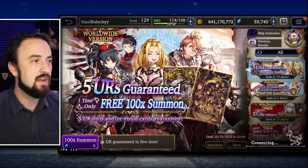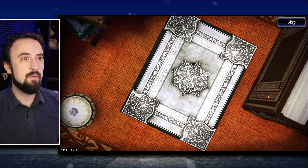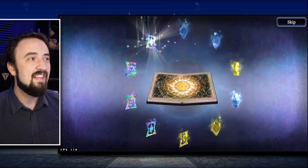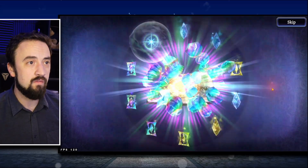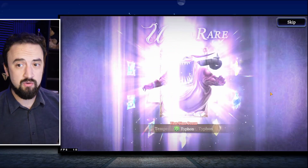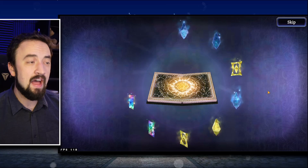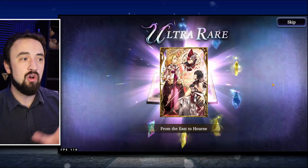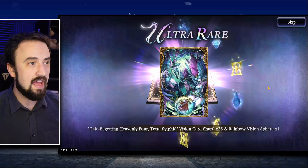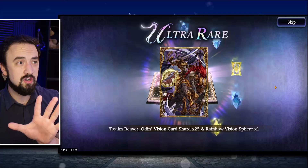Ten or 5 URs guaranteed free 100-times pull — I'm actually going to go through with this. Look at those vision cards — that is at least 4 UR vision cards. Typhoon, that is a new Esper — that's a huge win. Every new Esper is a huge win. Minotaur — I have the Esper but I've been slow building that vision card, so that's really nice, that's 25 more shards for that. Tetra Silphid I already had. 5 UR vision cards on this one.